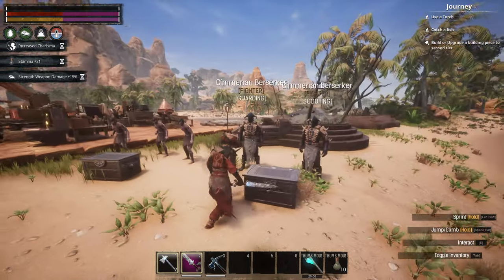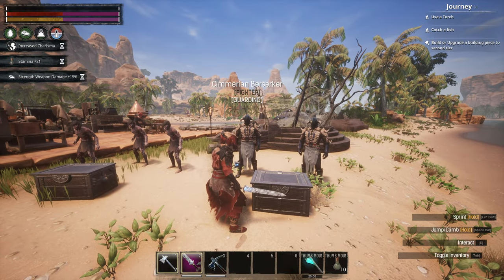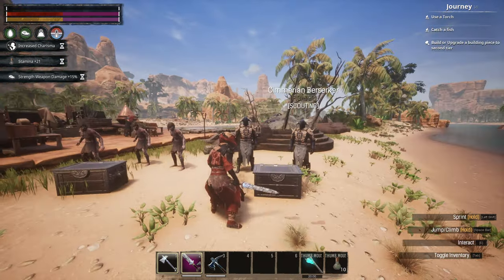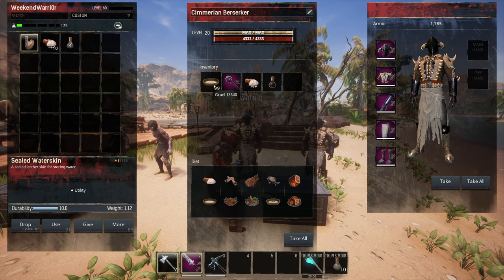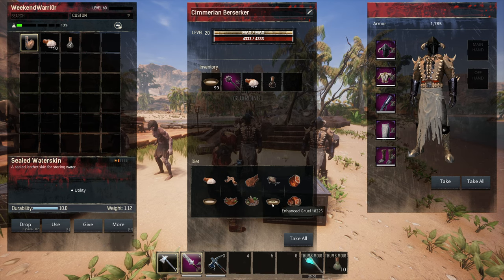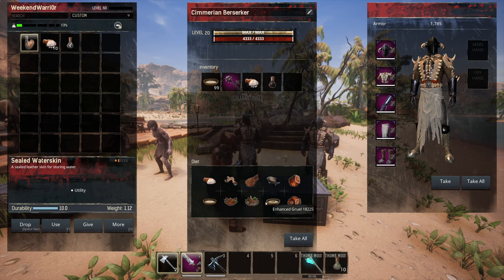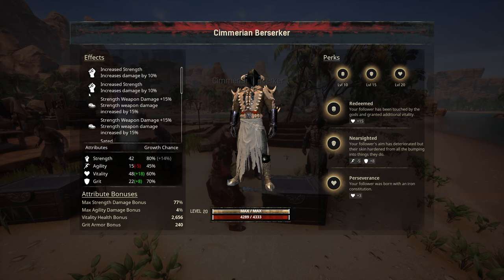Our two thralls here are Cimmerian Berserkers — they usually have a pretty good strength damage roll and they're easy to get from Mounds of the Dead. For food: Gruel gives a plus 6 hit point damage increase, that's good enough. We're going to hit them with Salted Pork and Black Lotus Potion. Looking at his stats now: plus 77% strength damage increase.